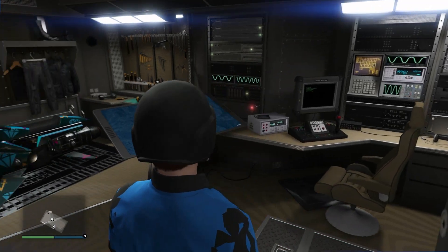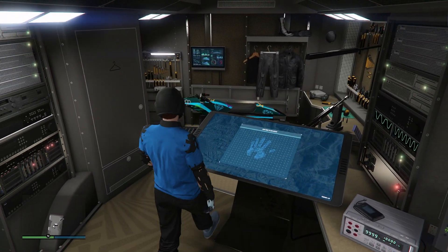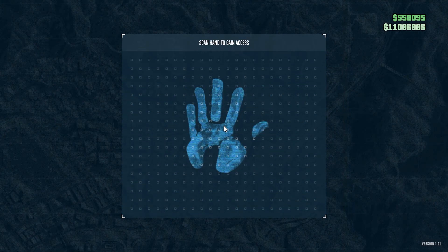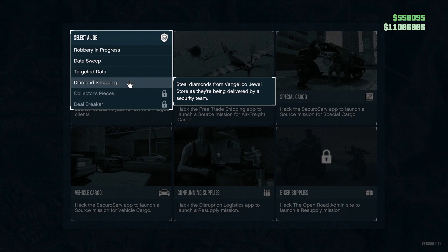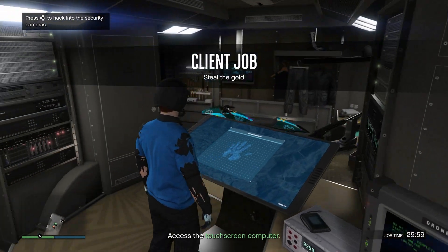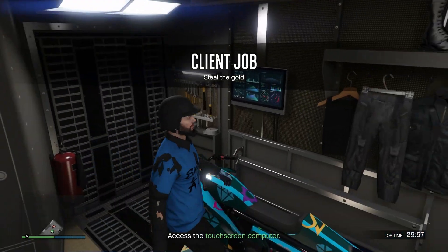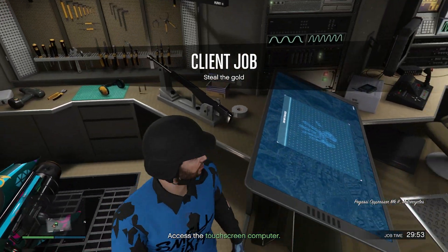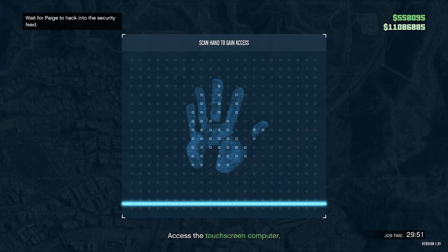What you guys are going to need to do is make your way to your Terrorbyte, walk inside, press right on the d-pad on the computer, and we are going to start up a client job. Start up Robbery in Progress, click confirm, and start this bad boy right up. Now we do need to access the computer once again.